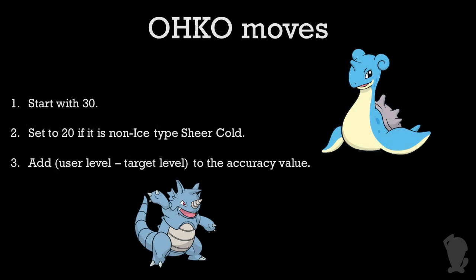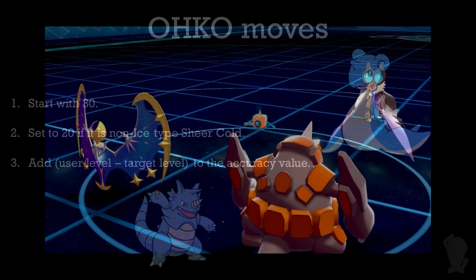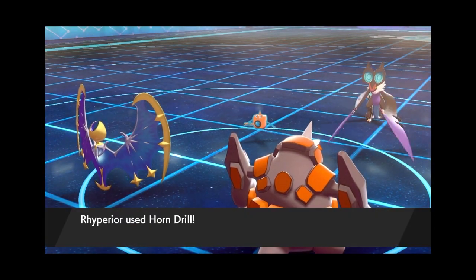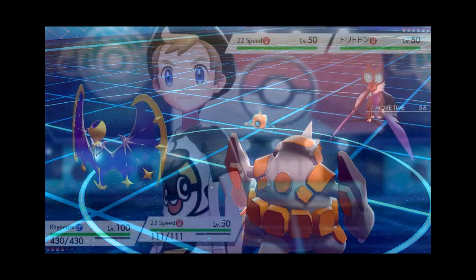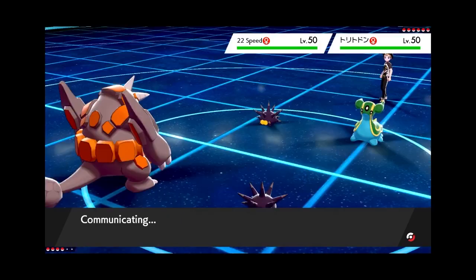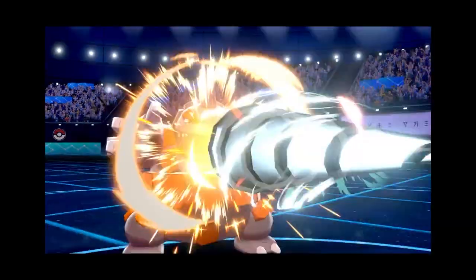You'll notice that I didn't bring up OHKO moves like Horn Drill or Sheer Cold as we were going along. That's because OHKO moves don't do any of this. They simply start at 30 — or 20 in the case of non-Ice-type Sheer Cold — and add the difference in levels to the move's accuracy. For example, if you use Horn Drill at level 50 versus another level 50 Pokémon, that's going to be just 30% accurate. But a level 100 Horn Drill versus a level 50 target would have 80% accuracy, because there's a difference of 50 levels involved.